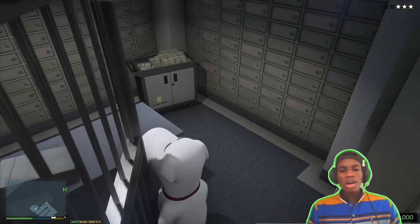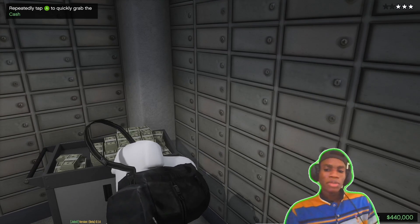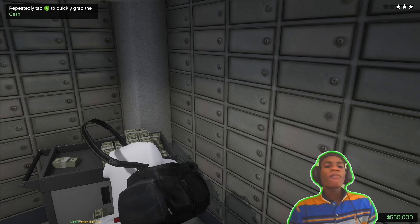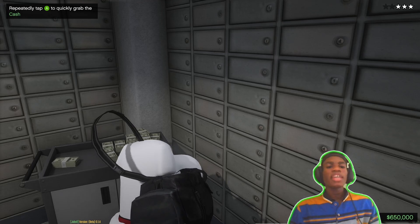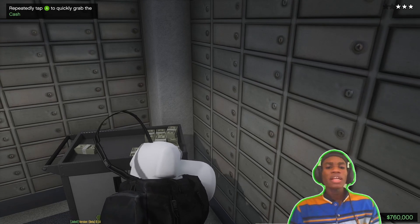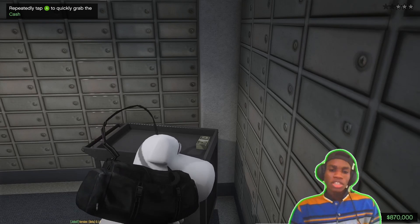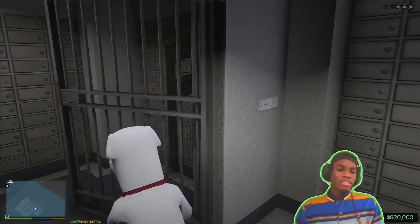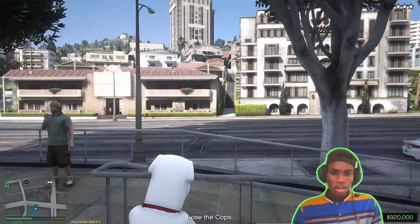Right now our take is 430 grand. Let's pick it up — you can see the money moving. Brian is doing the work very well. We'll skip the cops real fast because I don't joke with the cops. Our total take is 920,000 — that's 920 grand from this small Fleeca bank. Let's hop into our car.